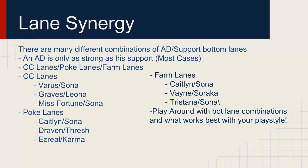Poke lanes will poke the enemy repeatedly while maintaining a gold lead, helping you win more trades than the other two lane types. Examples include Caitlyn and Sona — Caitlyn with her insane range, Sona with her Qs — Draven with his early game damage, and Thresh with really good hooks. Ezreal and Karma depend more on mechanics than the other poke lanes, but if you and your support are skilled enough, this lane will completely obliterate the enemy.